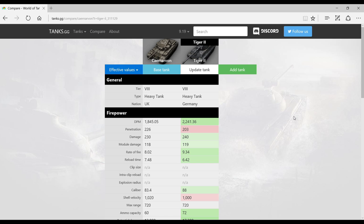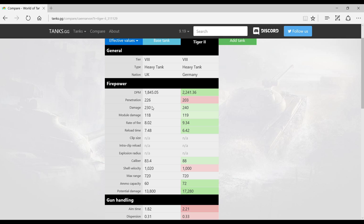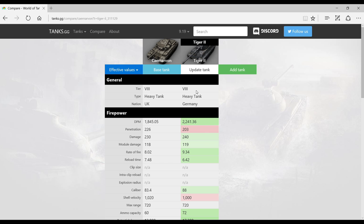We'll be comparing the Caernarvon to the Tiger II with the 8.8cm gun, because it's very difficult to find a comparable tier 8 vehicle without looking into medium tanks — the Caernarvon basically gets a medium tank gun. Both vehicles get pretty good DPM values, although the Tiger has the Caernarvon beaten by quite a fair margin. I was surprised by this because the Caernarvon always felt like it had very good DPM, but it's actually just average for a tier 8 heavy.